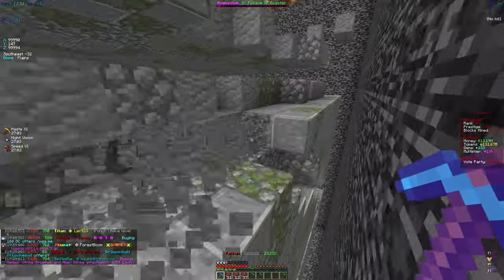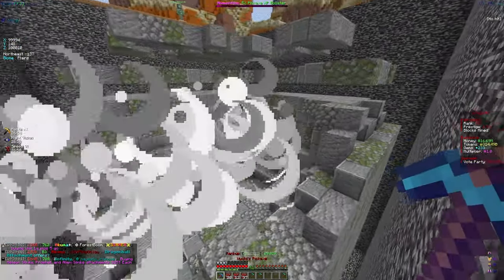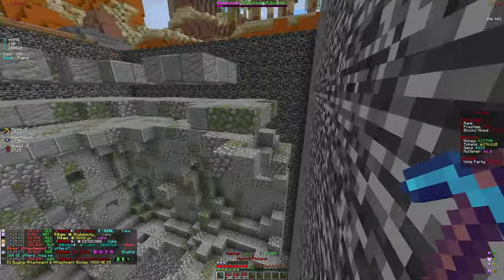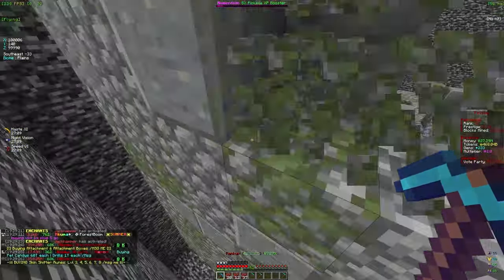My tokens are going up an insane amount on the right of the screen. Let me throw a rare grenade in there - my tokens are just going crazy. I'm going to hold off on the RPGs for now because I think grenades are just better.